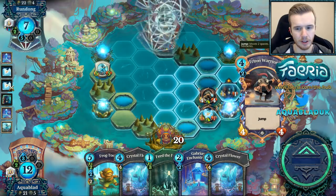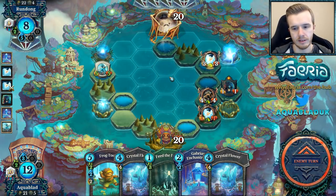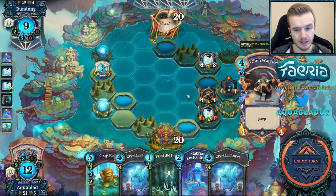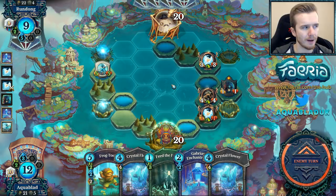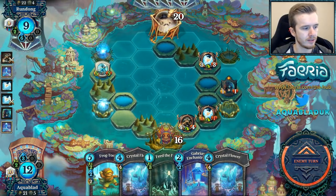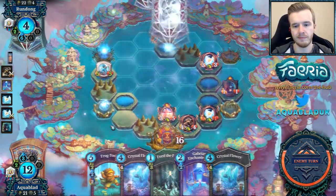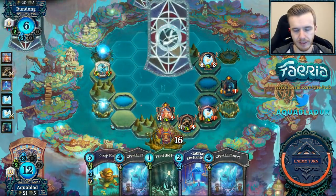We'll throw a Frog Tosser and then maybe Crystal Flower this guy. This is probably going to jump in — maybe build our hand here so this can jump across. We're in whale territory now, which is a little concerning. Fugoro into the urn, into a whale, into a mystic beast. So this is a more temple-orientated version.